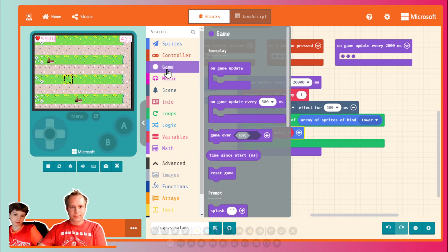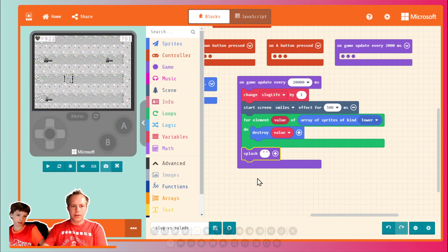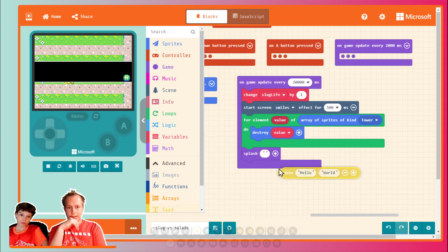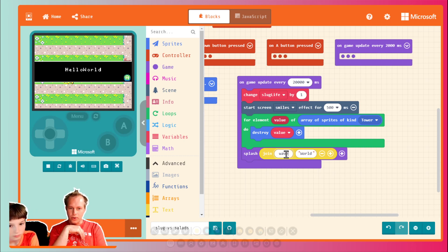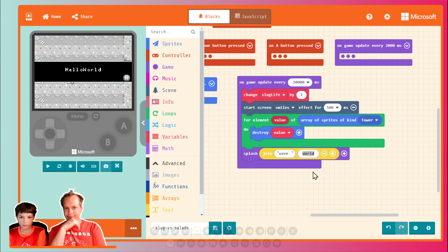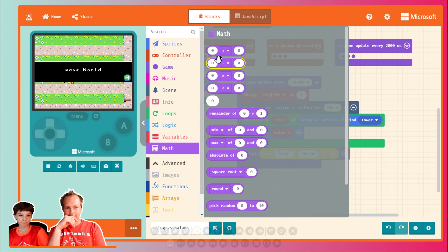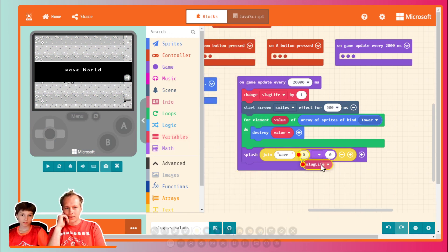So we can do a splash — splash and then text. We need to create text, so you want to do join. It's going to be 'wave' joined with the wave number. We kind of know which wave we're in because it's kind of the slug life minus two. Going to be slug life minus... what did we start at? Two lives? I think we started at two — two is fine, because otherwise it's too easy.